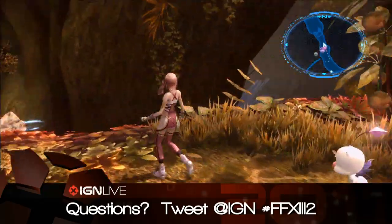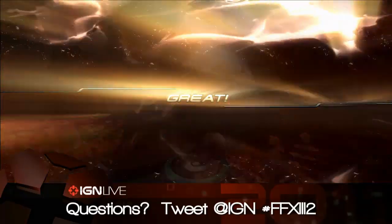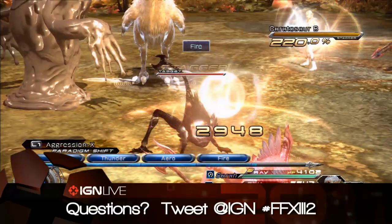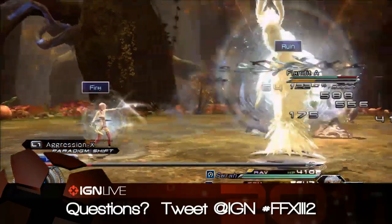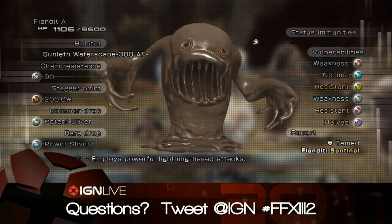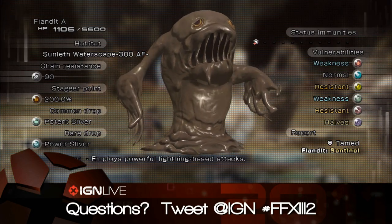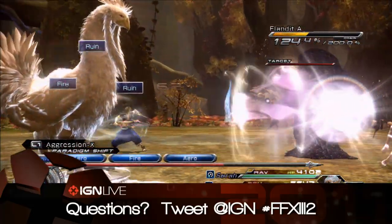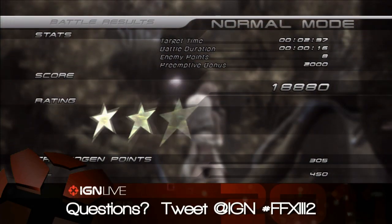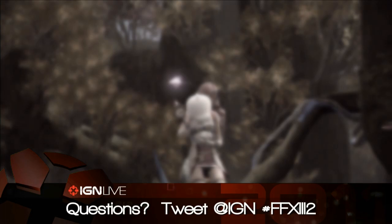ColdSteel144 asks: how do you unlock the customization items for the monsters? Through a variety of things — side quests, story-related content. That whole list I got just by beating the main game. I'm going to use auto battle a lot, which automatically assigns smart choices based on information you've learned about enemies. For example, the Flandet is weak against fire and air magic — because I've unlocked that information, the system smartly chooses fire and air magic. A halved vulnerability means it's a resistance — the damage is halved, meaning they're strong against that.